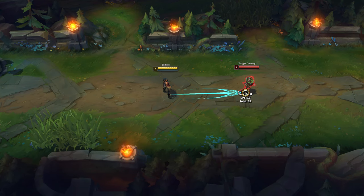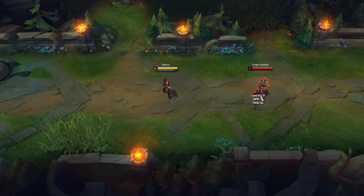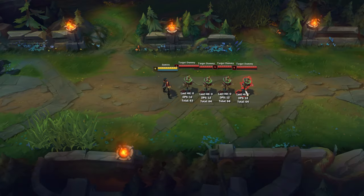Samira's E hitbox is more than the spell indicator and it will make your character go towards the target. When you use E, you will always go behind your opponent. Her E can deal damage to multiple opponents it passes through and the damage is the same for all opponents.